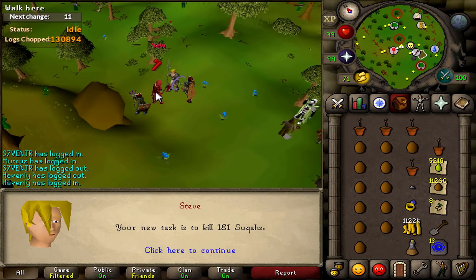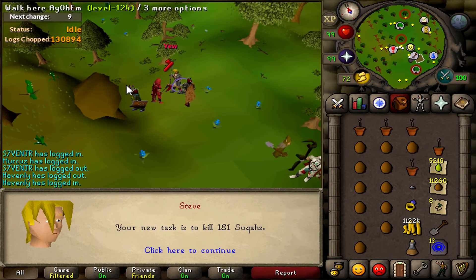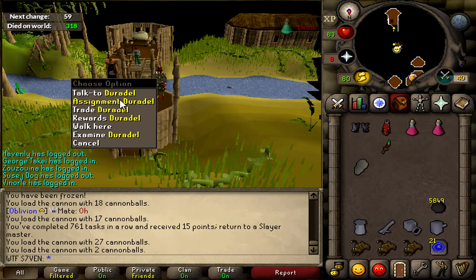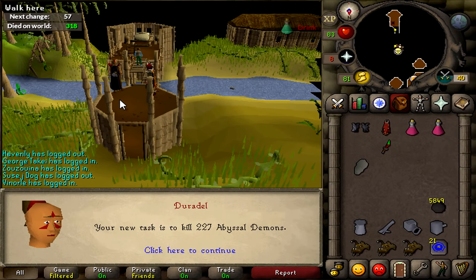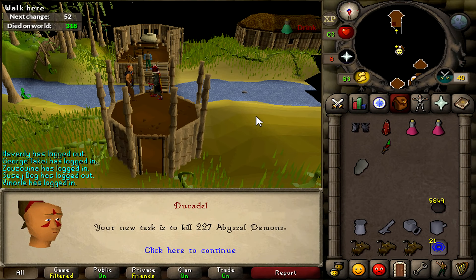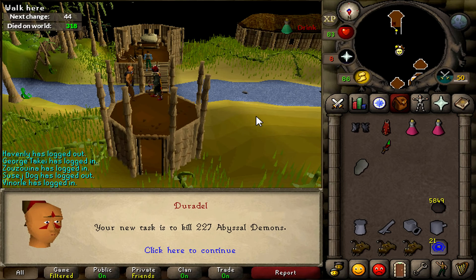Suqah's easy cannon task, let me quickly do that and then get a new task. We just finished the Suqah task and the new task is going to be abyssal demons. I'm not really sure if I want to do the Abyssal Sire yet, but I might just go to the Catacombs and start bagging them again. We'll see, depends on what I feel like doing.